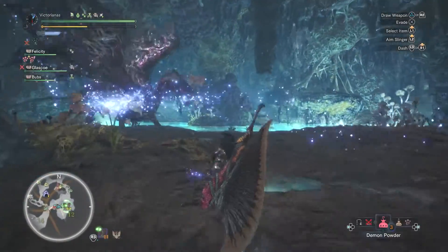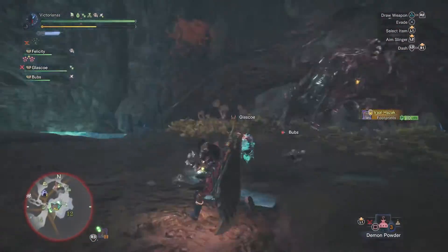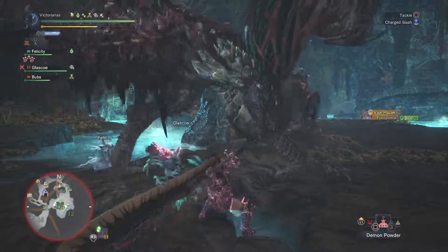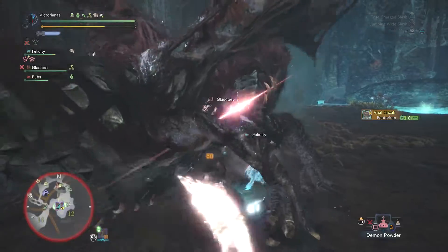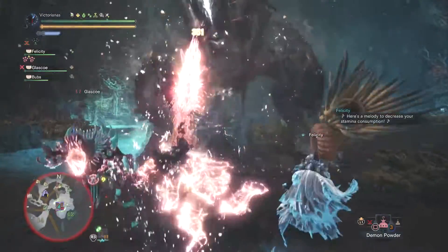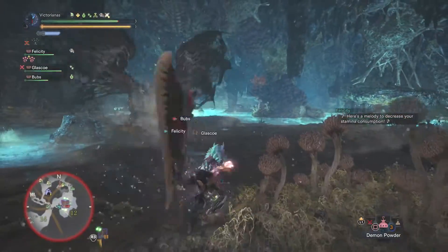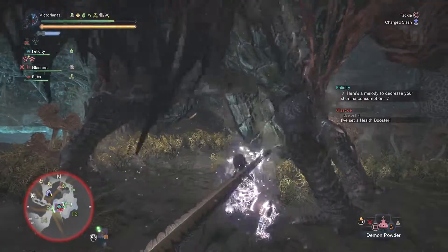This is, in my opinion, the worst place to fight Valhazak ever. Because this place has acid on the floor — that's the only thing I can assume as to why it does more damage than the lava, but it does more damage than the damn lava, not that that makes any sense. And he loves knocking you into it. That was totally worth it, by the way — as a Greatsword user you're gonna have to get used to the idea of trading sometimes, and it's gonna be worth it sometimes. Trust me.